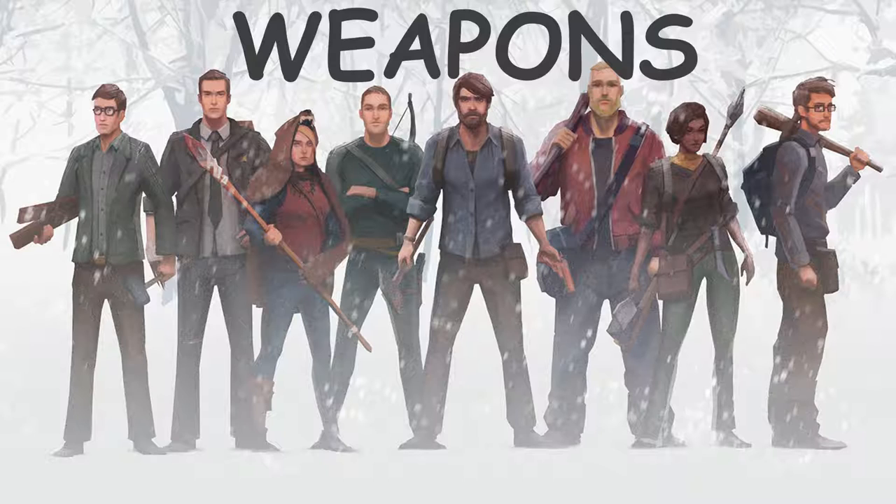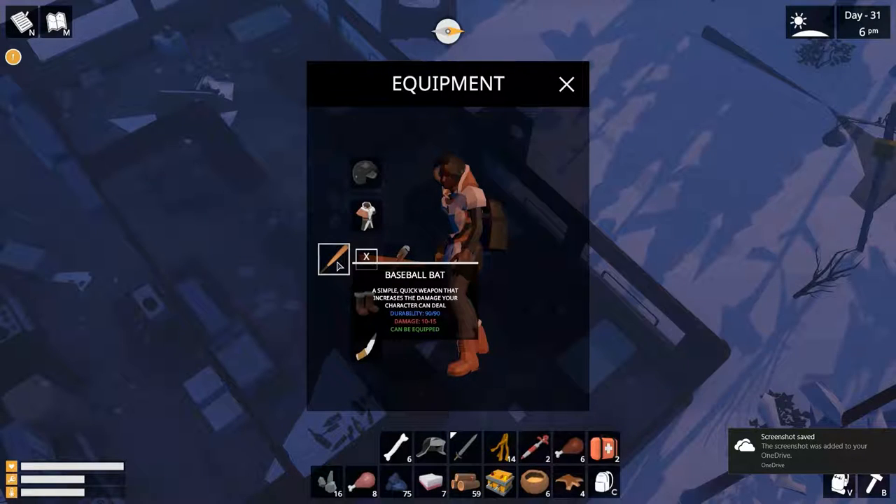So let's start with weapons. Baseball Bat — a simple, quick weapon that increases the damage your character can do. Durability of 90 and damage of 10 to 15. This weapon I found in the same diner where I found the motorcycle helmet.